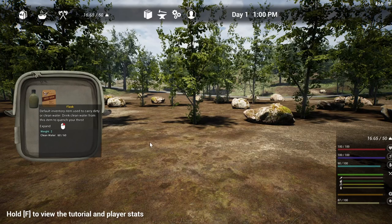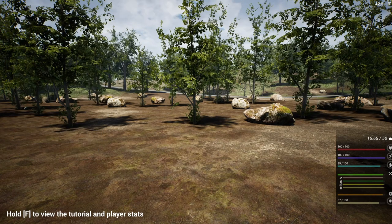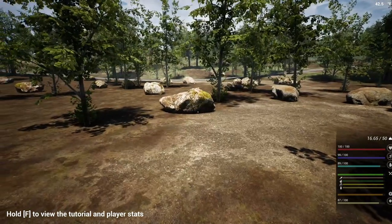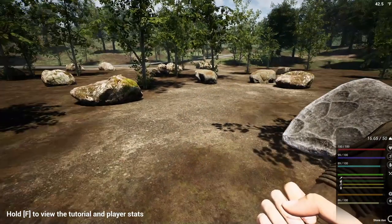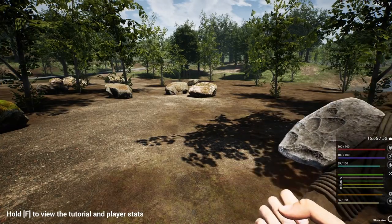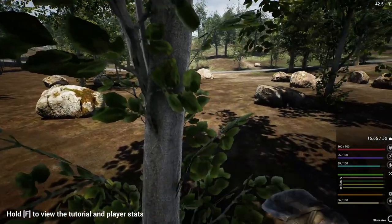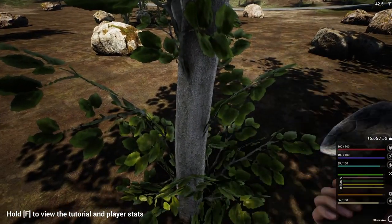We got our MREs, which are the beef stew, and our canteens for water — which they call flasks. We got our axe, and by clicking 1 it'll bring up the axe. Let's chop down a tree.